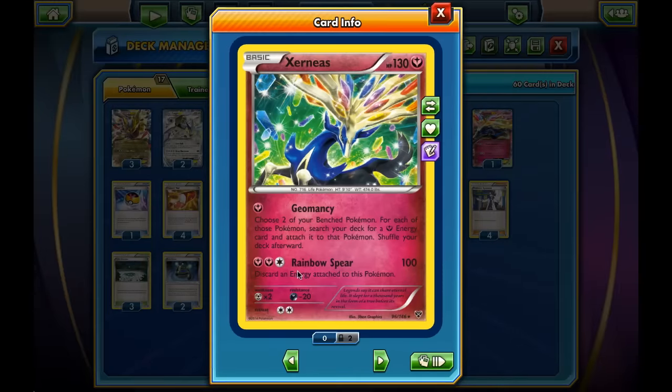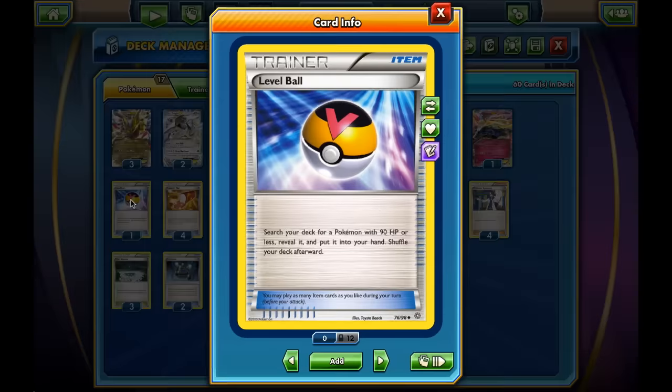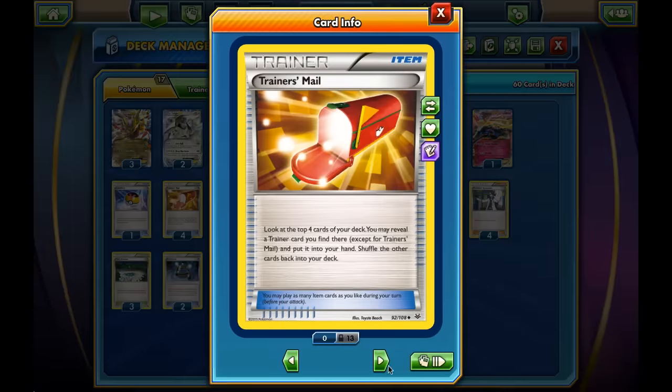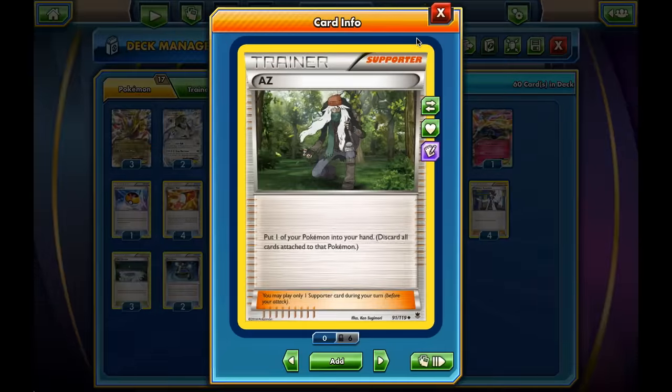Against other Giratina builds, we actually use Rainbow Spear a lot to deal 200 damage and discard a Fairy energy — the energy we discard doesn't matter too much because we're dealing 200 damage, and that's a lot. We have one Level Ball, which is really good to grab anything from our Aromatisse line. We have four Trainer's Mail, four Ultra Ball, and four VS Seeker to grab our supporters back. We have one AZ. Maybe we could up the count, but I've had a lot of success with only one.